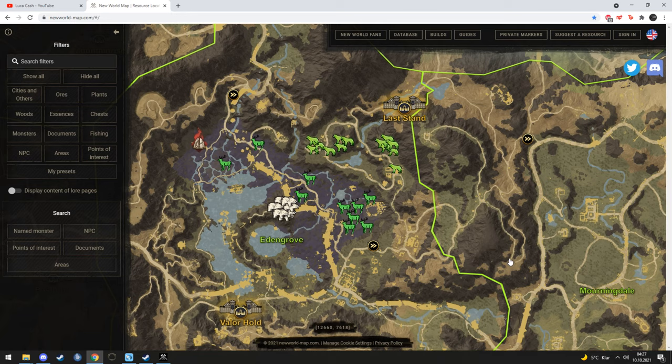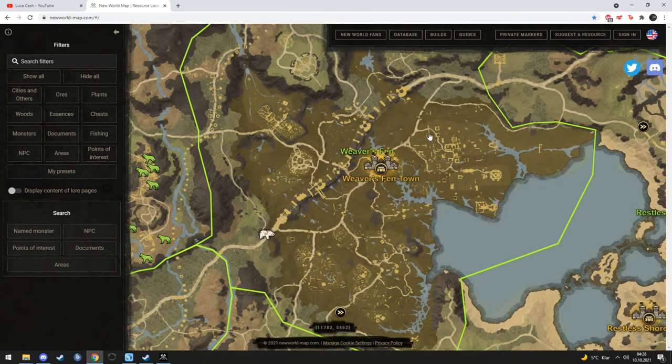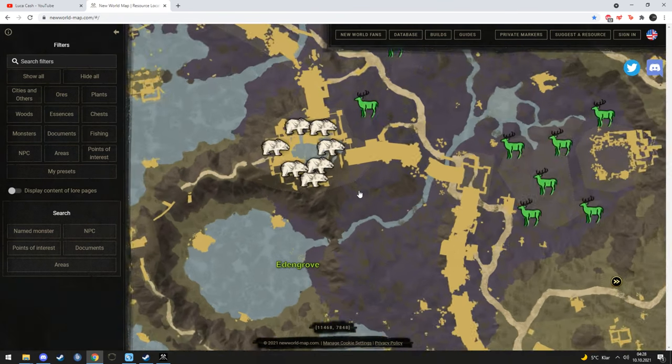The wolf and deer are located between Valor Hold Outpost and Last Stand Outpost, exactly around this location here. For the bear, there are two different locations. The first one is the easy one near Weaver's Fen on the left over here. And the second one is in Male Volans, a level 62 elite region.